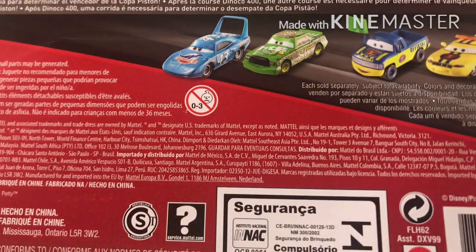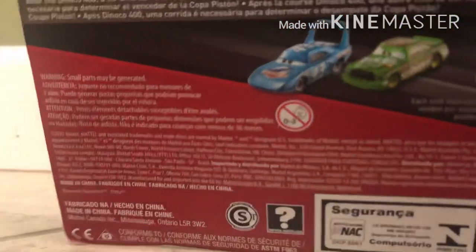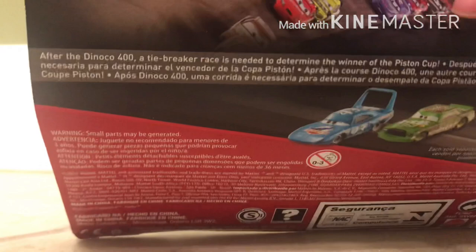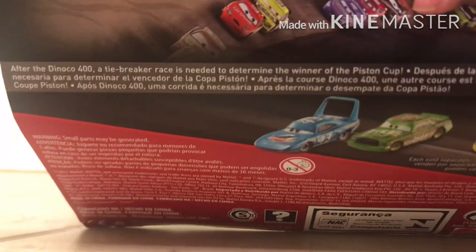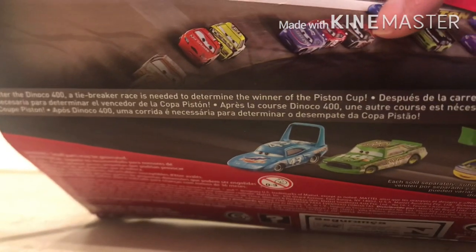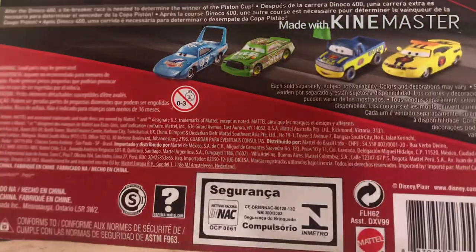Let's take a look at the back. On the back you can see JPEGs, and Charlie Checker, and Dexter Hoover, which is with green flag — other cards in the case. I was really lucky to find this at my local Target. There's some other racers, the card logo, and also the bio description. After the Dynacarpity 400, a tiebreaker race is needed to determine the winner of the Piston Cup. Sorry, I just have the hiccups. But it has the dinosaur logo right there.